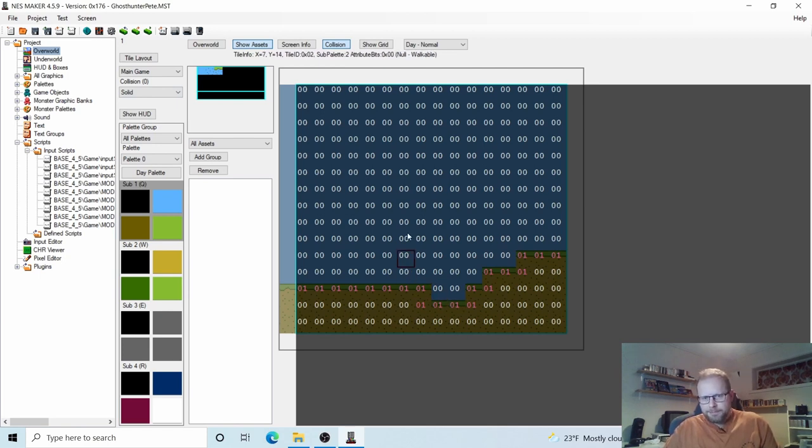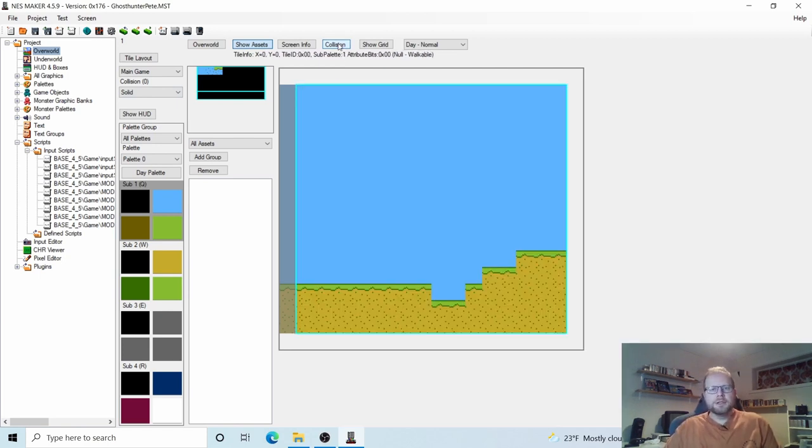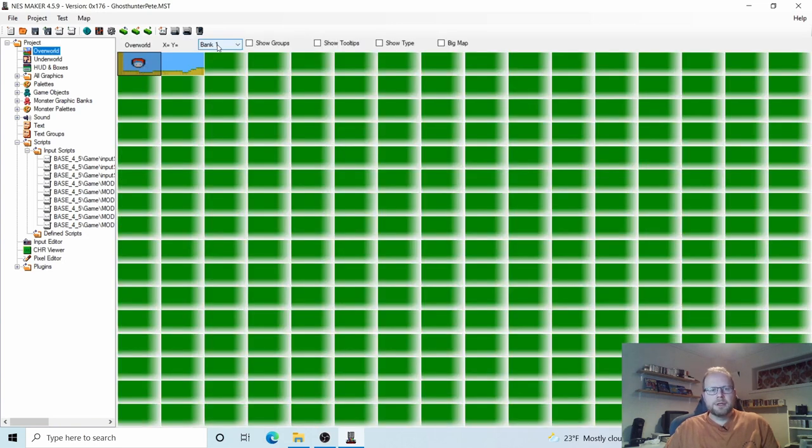This looks great. Let's just make one more screen — copy this one, hold your mouse over it, press Ctrl+C, move your mouse one tile to the right, and Ctrl+V. You can see already that we need to do some adjustments over there, so let's go into our new screen.